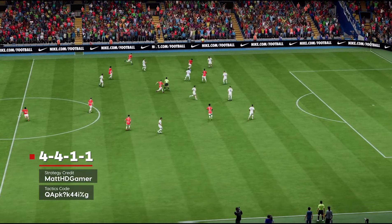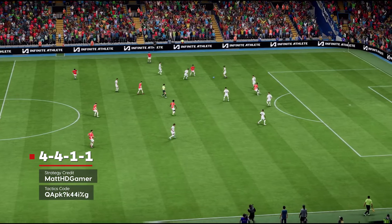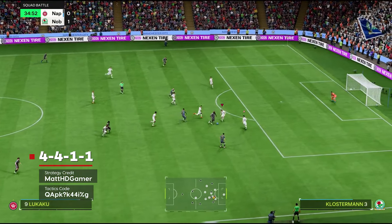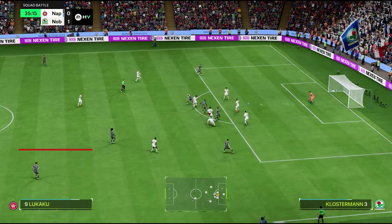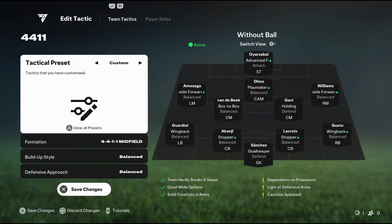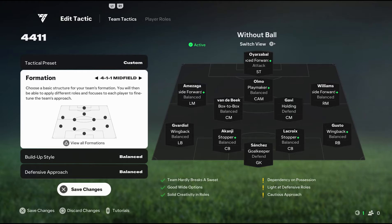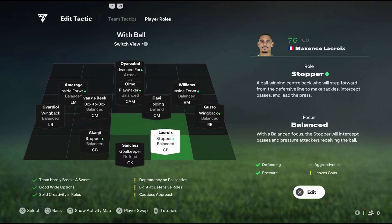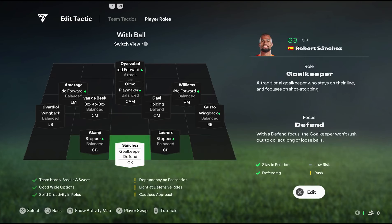Another formation that's been making the rounds is something that YouTuber MattHDGamer cooked up. The 4-4-1-1 has quickly become one of the best meta formations during the early days of the game because of how balanced it is. To start, set your formation to 4-4-1-1 midfield, leaving your build-up style and defensive approach on balanced. Moving into player roles, leave your keeper on goalkeeper with the defend focus. Both centre-backs should be on stopper with a balanced focus.